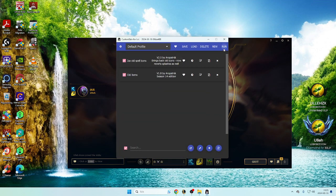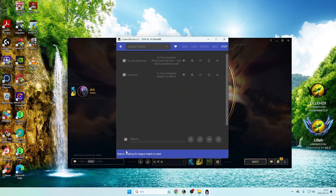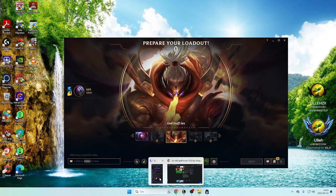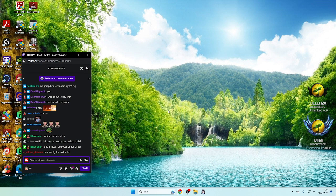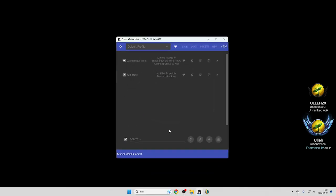Now to test if it actually works, go custom, practical. I can do Yax as well to test the build icons at the same time. Then you go, click run, and it's going to say 'Wait for League match to start'. Then you wait until you get in game.